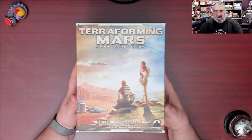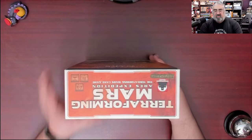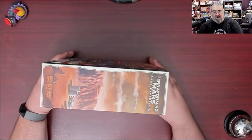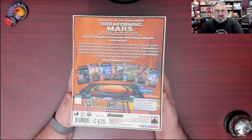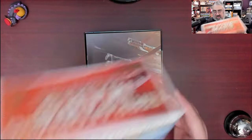Here we have the box for Terraforming Mars Ares Expedition — the Terraforming Mars card game, if you will. I like to call it 'Terraform for the Galaxy' or 'Race for Mars.' Showing off the different sides of the box — I do dig the wraparound art, that's always kind of cool. And here's the back, which shows a bunch of cards and a map of Mars.